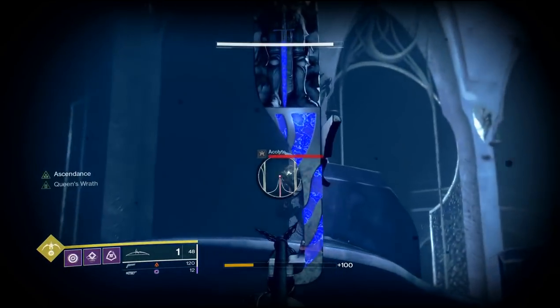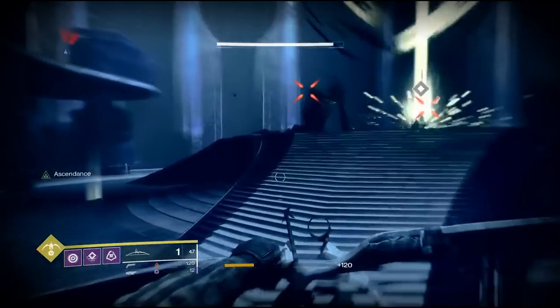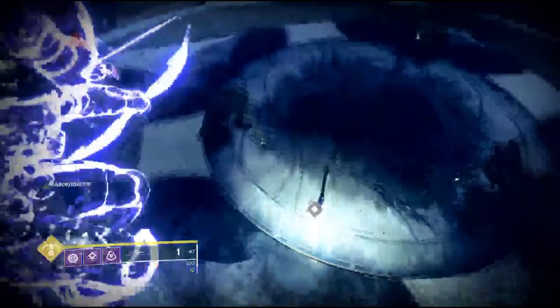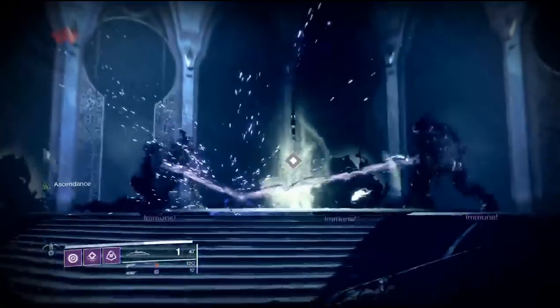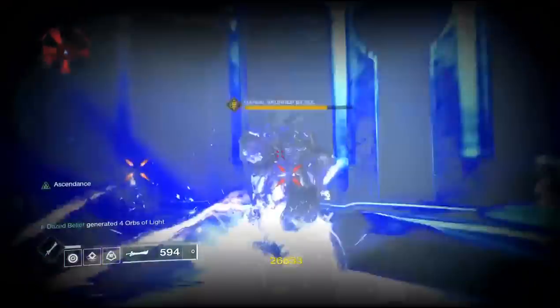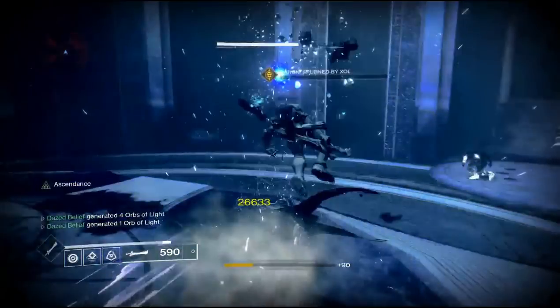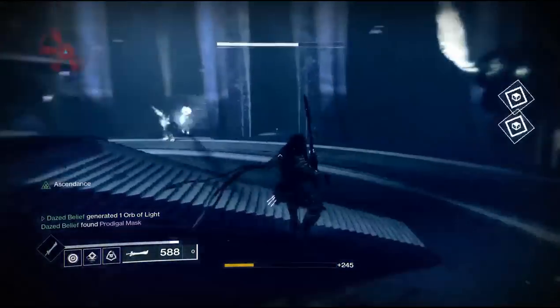To clear out the adds you can use your super, because you will have the sword to take the knights out and won't need it. Just clear them out as fast as you can. Now that the adds are done, the little shield went down, you can grab the sword, and as soon as you do one of these knights will start moving.